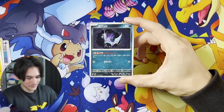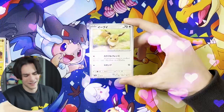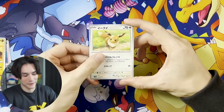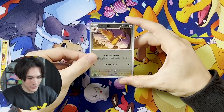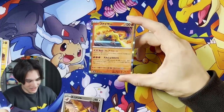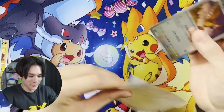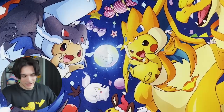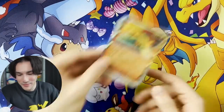Primeape, Rhydon, Zubat — look at that Eevee art, it's so good. Carrying on — Fearow, and oh my god. For regular viewers of my channel, I just can't stop getting Moltres, so when I see one it does slightly frustrate me. I'll sleeve up this Fearow and put this Moltres in a dark dark place where no one will ever find it.